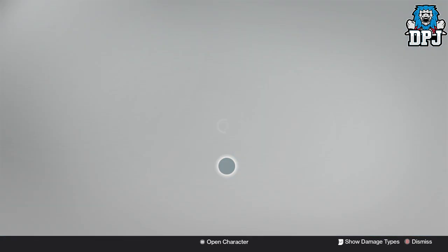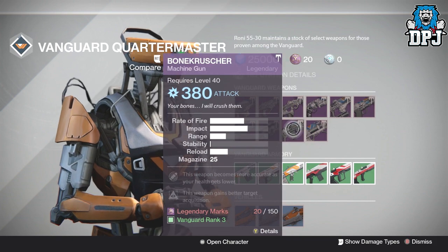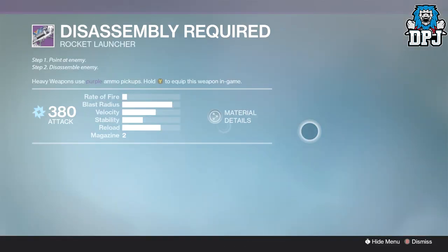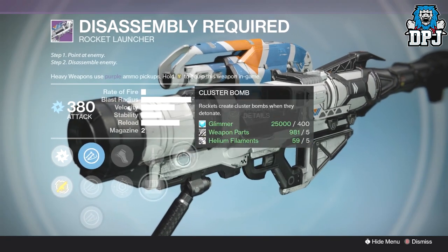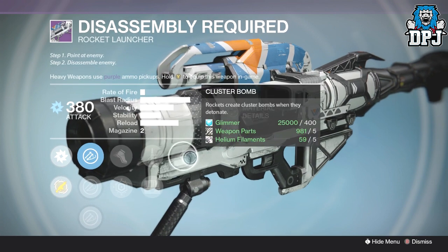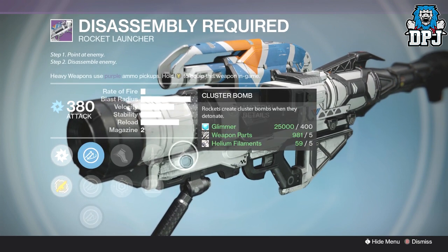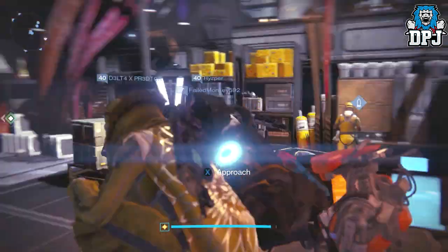That's it for fusion rifles. The Assembly Required rocket launcher is not too bad either — it comes with cluster bomb, field scout, and battle runner, which is a great PvE roll. But given the amount of decent rocket launchers I've recommended week in week out, I'd be surprised if you still need one. That is it for Vanguard.